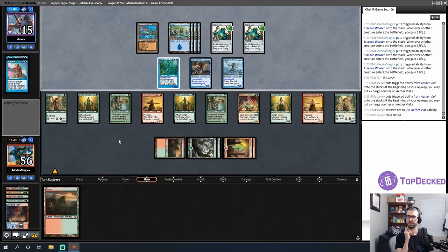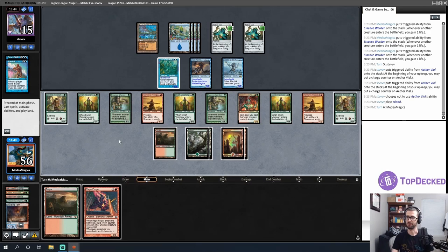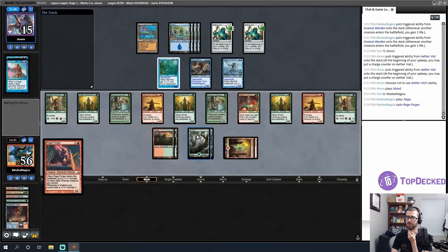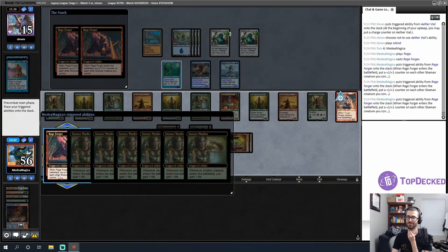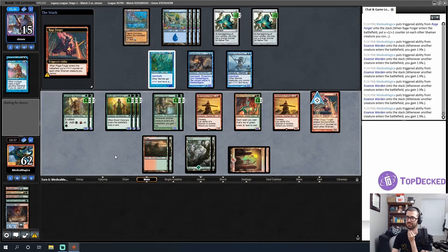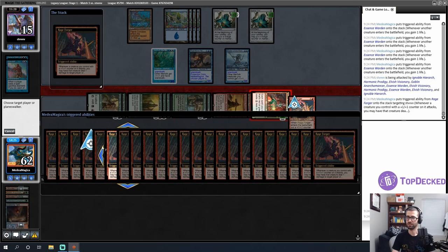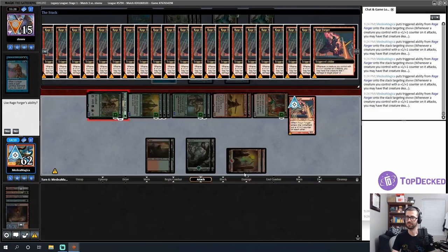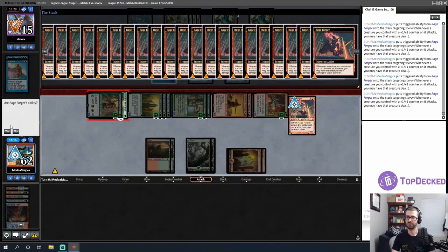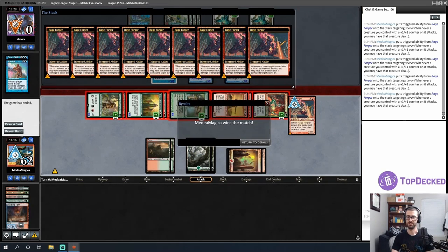Opponent passes the turn — and there we go! Do you have a counterspell? The Rage Forger things trigger three times. Always yield to those. I feel pretty confident I can attack all here and it'll work out well. Let's save targets — target you — and there they go! Always yes! I have done it again. GGs! This deck is really fun.